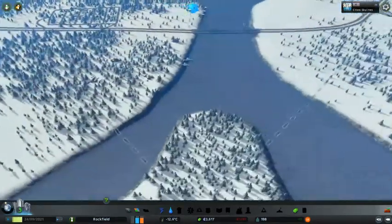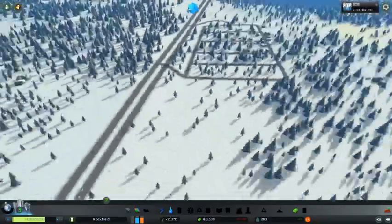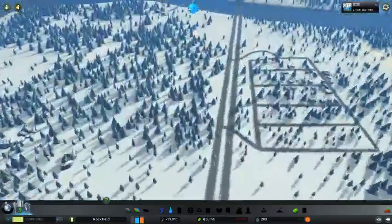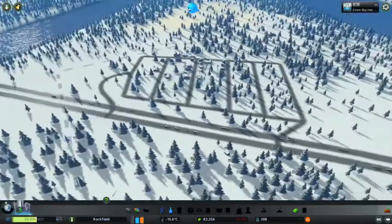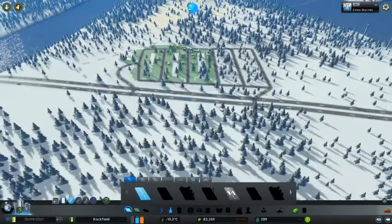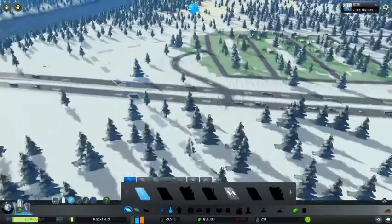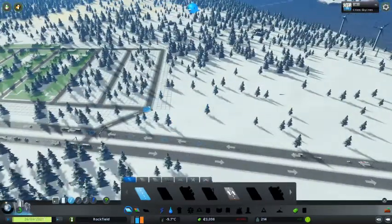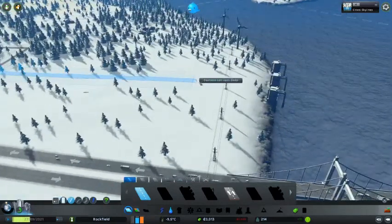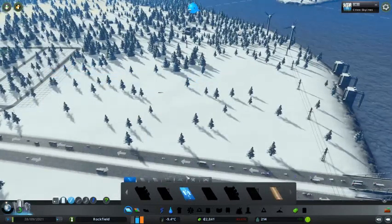I don't want any worries to come up. These will all be residential zones on that side. I want to make a main street — I want to make the main street right about there, going all the way down here. I'm going to make it a fancy main street, that's the thing.